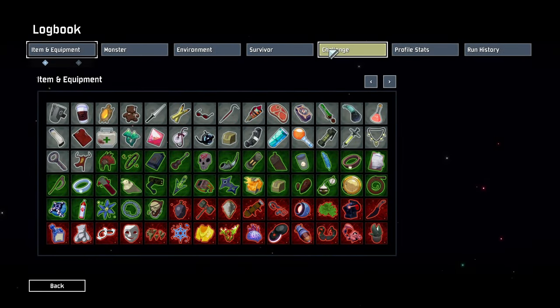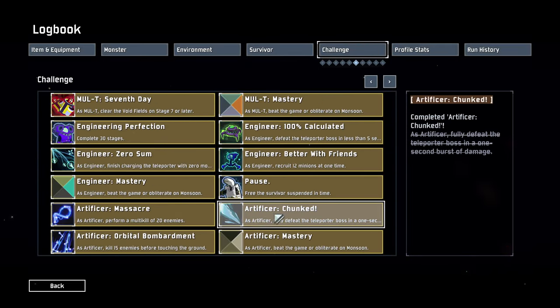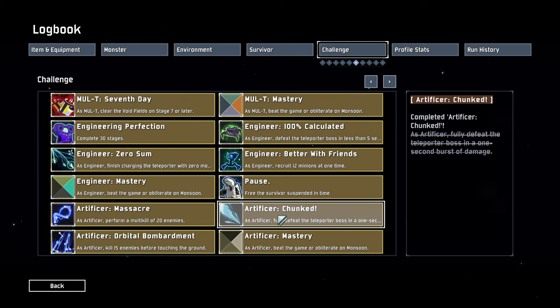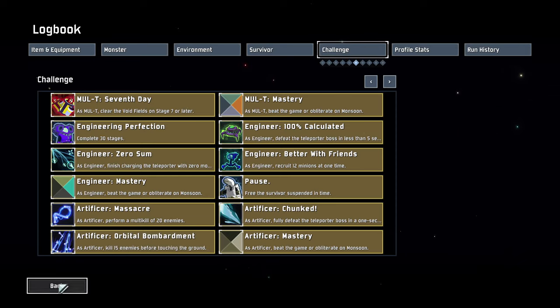Today we'll be doing Artificer. If we check in the logbook and go to Challenges, we can look at Artificer's stuff. We have Artificer Massacre — as Artificer, perform a multi-kill of 20 enemies. We have Artificer Chunked — as Artificer, fully defeat the teleporter boss in a 1-second burst of damage. And Artificer Orbital Bombardment — as Artificer, kill 15 enemies before touching the ground.